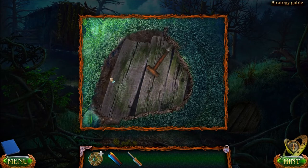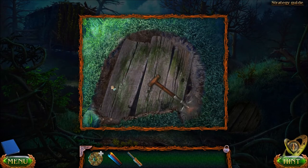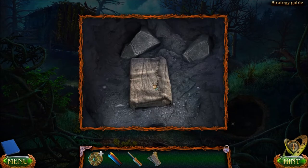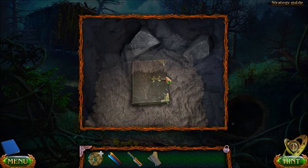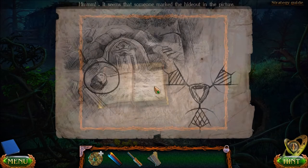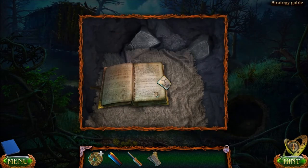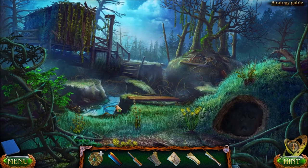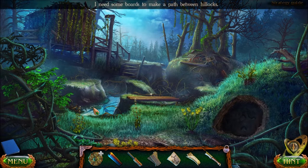We're stuck at the witch's house. You can use a spade here to get some boards. A couple of other items — just a map, and a rag, and a piece of the sword. The sword? What sword? Well, it's a piece of the sword.